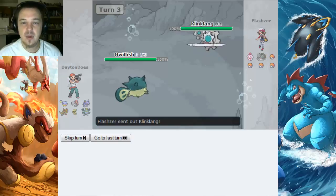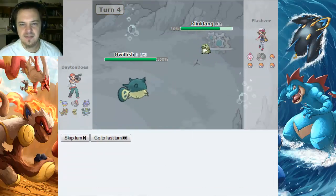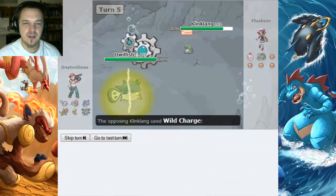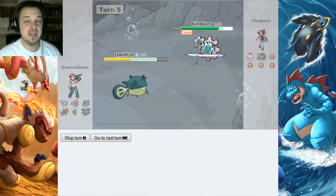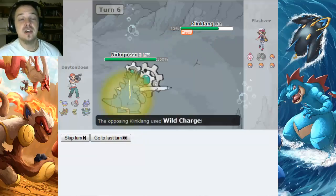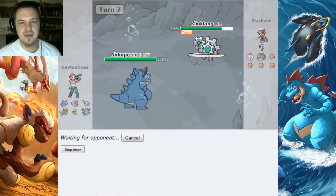I don't even know what that thing is. I think it's a Fairy-type, but I'm not sure. Kling-Klang's probably going to have something nasty up his sleeve. I'm too slow for the taunt — he gets behind the Substitute, which sucks. I'm going to go for Waterfall here just to break the sub. He gives me a Wild Charge, which takes my Quillfish down over 50%. It's going to die this turn, so I'm going to switch into Niddle Queen, because Niddle Queen's the boss — immune to Wild Charge, so that's great. Even a Steel-type move isn't going to do that much. I'm going to go for the Earth Power. He probably won't stay in, but if he does, it'll get sacked for sure.